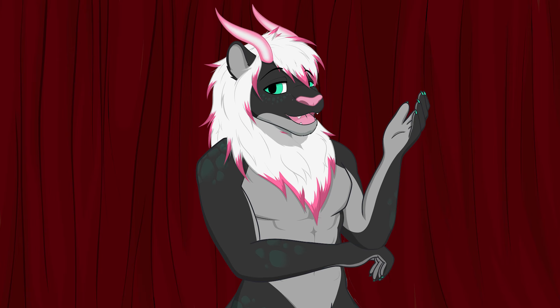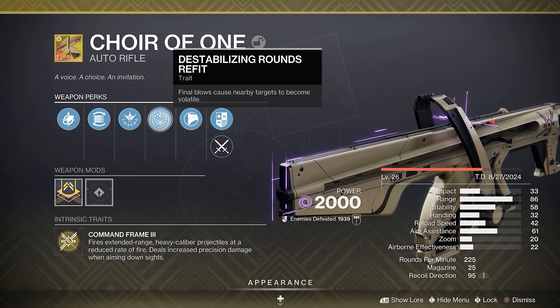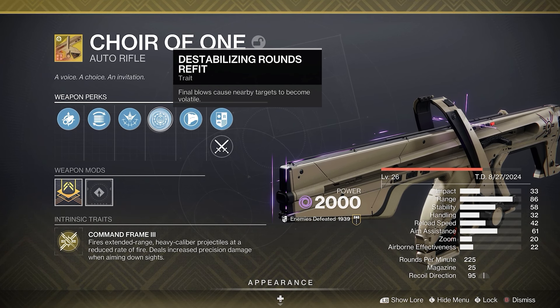Hip firing launches multiple projectiles at once in a slower moving spread pattern. Projectiles detonate on impact. We have the Catalyst — because this is a craftable weapon, you can pick between Subsistence, Onslaught, and Destabilizing Rounds. I went with Destabilizing Rounds because it synergizes with the build better. The perk reads: final blows cause nearby targets to become volatile.